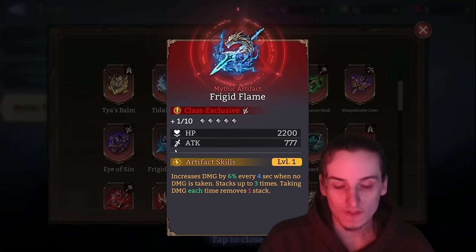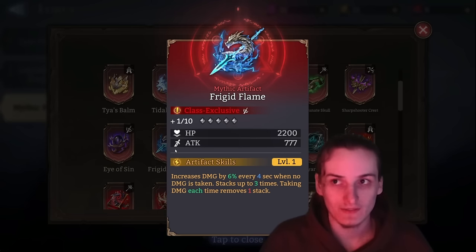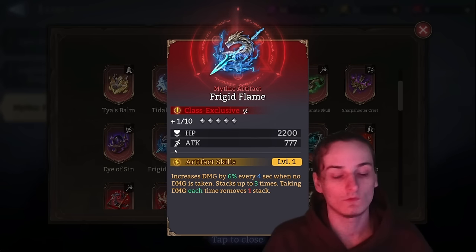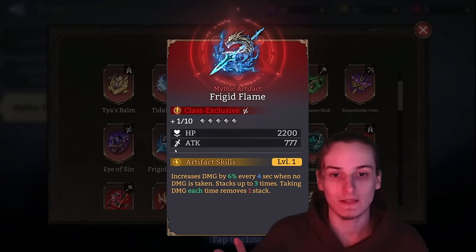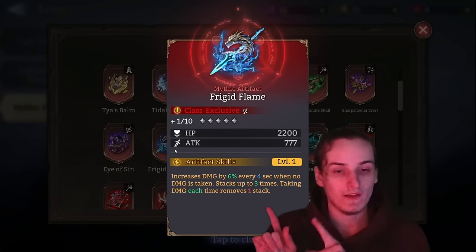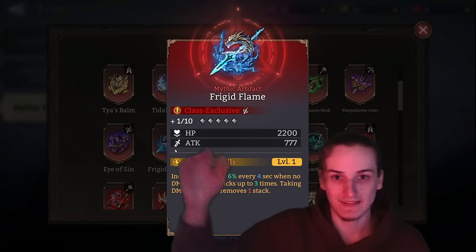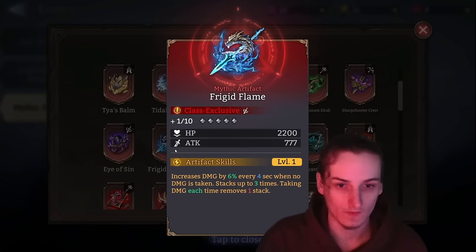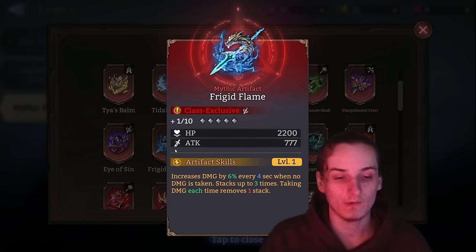Frigid Flame is a strong artifact that after 12 seconds reaches very high multipliers, but the caveat is it removes one stack every time the equipped hero takes damage. In guild boss this is especially bad because the boss's meteor applies a burn. The only way to realistically use Frigid Flame in guild boss is with Eloine or Midan for cleansing — you'd need to cleanse right as the second round of meteors hits. If you're choosing between Frigid Flame and Ramtier, just upgrade Ramtier — it's easier and doesn't conflict with the Hollow/Laurel meta.